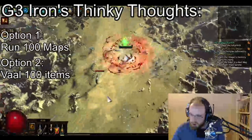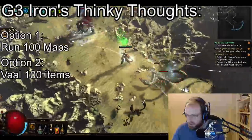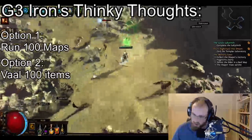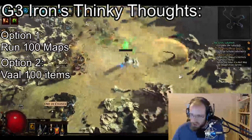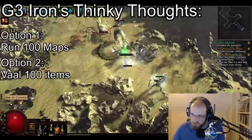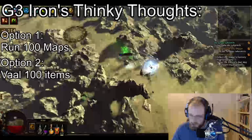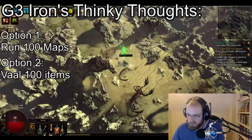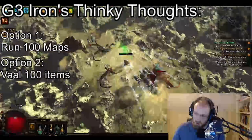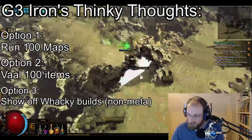If you want to see what Vaal-ing 100 items looks like — like 100 Devotos, 100 Diressos, 100 Bright Beaks — or even a rare item, like what are the results of Vaal-ing 100 Stygian Vises — we could do that as well. So leave us a comment down below if you'd like to see us run 100 maps or Vaal 100 things.